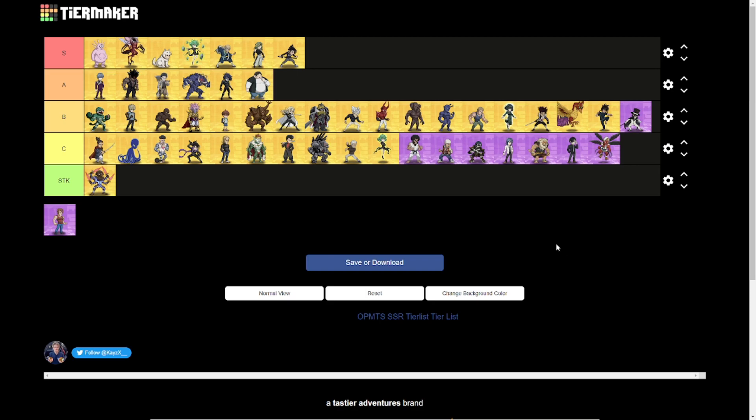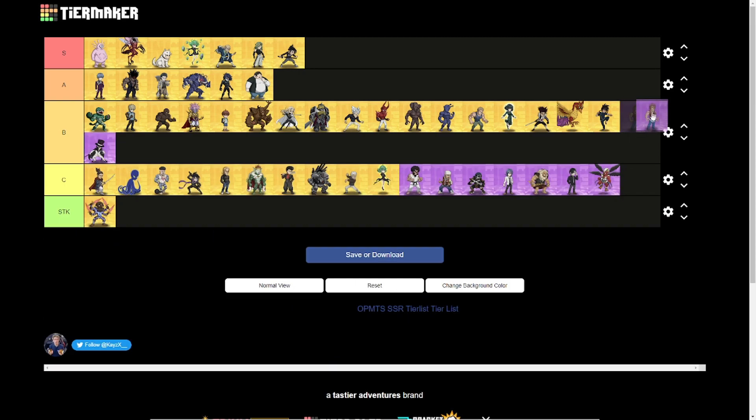Finally, the only SR I'm including here is Tank Top Vegan — the reason he's above every other SR character is that in the future he'll become an A tier unit once SSR Plus Drive Knight comes out, as he'll buff Drive Knight's core tremendously. For future reference, whenever Tank Top Vegan comes out you can slowly invest in him over time until Drive Knight releases in a year or two.